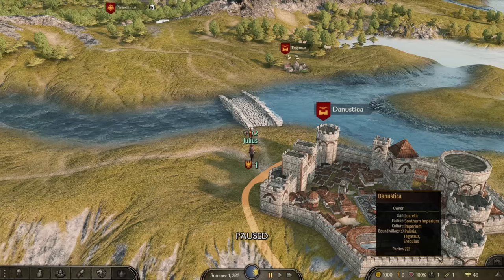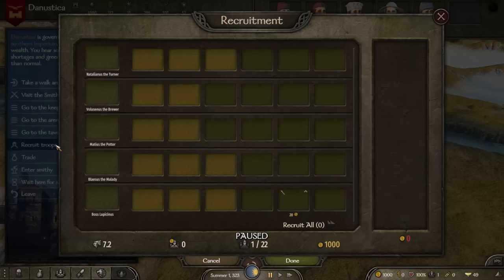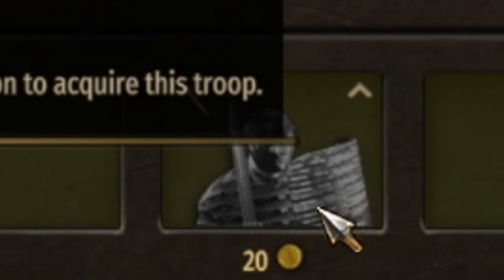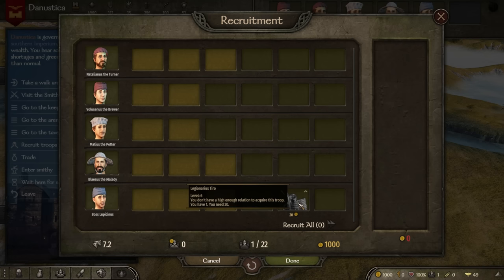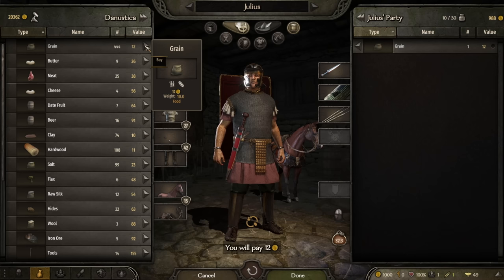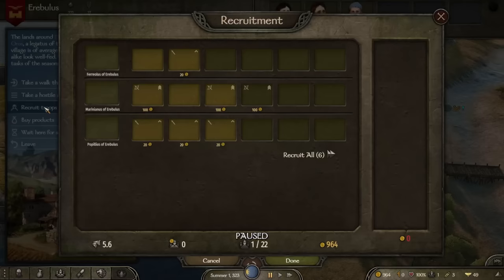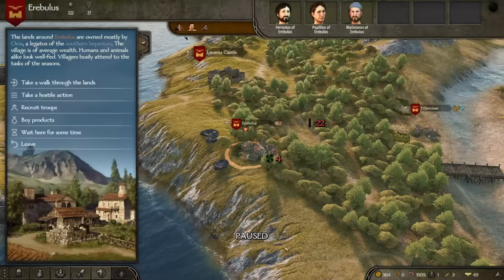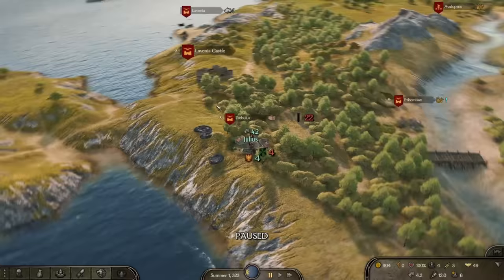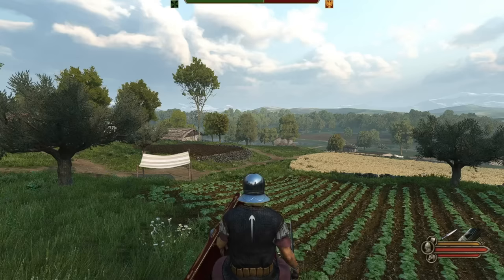Let's see if we can recruit some troops. The troop preview page looks a bit funny — the textures don't load in correctly, they're just gray with lines on the armor. We get some grain for carrying capacity. I mustered up some men — some great imperial Roman legionaries. We even got three legionaries, and we have enough food to keep us going for 20 days.